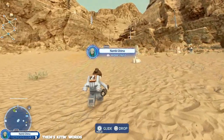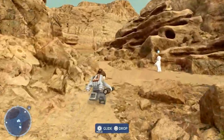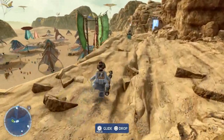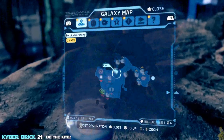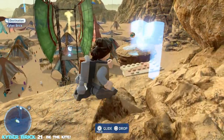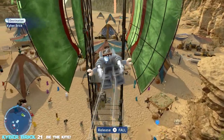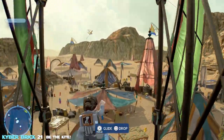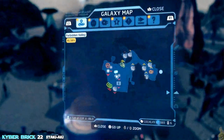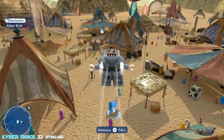Right back up where we just were, there's another kyber brick we can glide down to. Run all the way back to the top and deploy the glider. Don't jump off the ledge where the race started — use the designated jump point. Hold the glider all the way and steer right toward the brick; otherwise you might fall short.